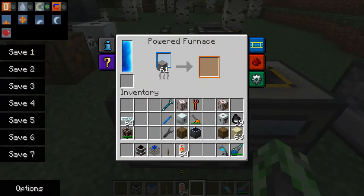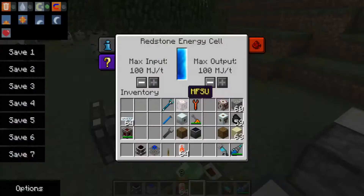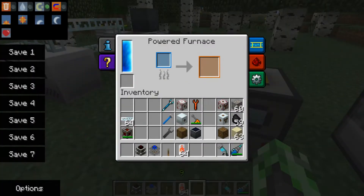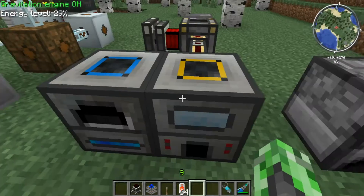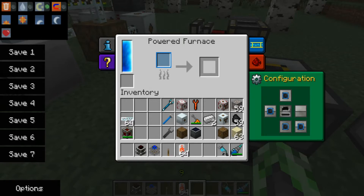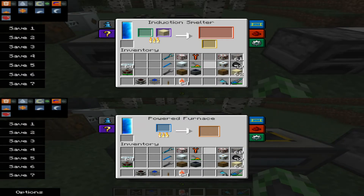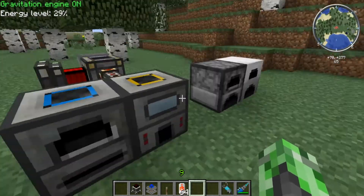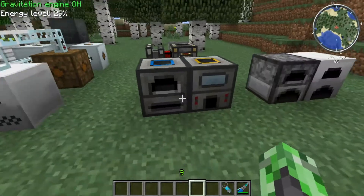So now let's try the powered furnace. The ingot moved over to the induction smelter due to the output configuration on these machines being set to output on the right. So you might want to change that. And that was the speed of the powered furnace — a big difference from the vanilla and iron furnaces. It's about equal to the induction smelter, which doubles your ore output for you. So that's pretty cool. That's it for the BuildCraft ones — these are the main type of furnaces you can use for BuildCraft.